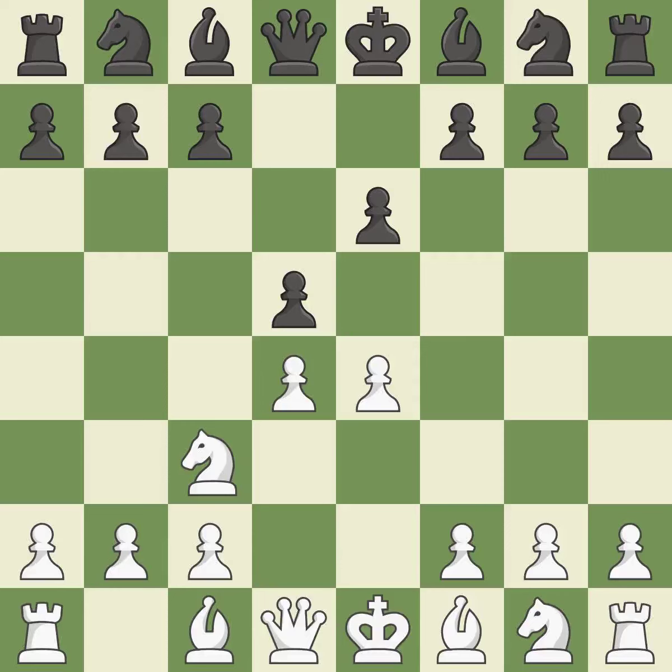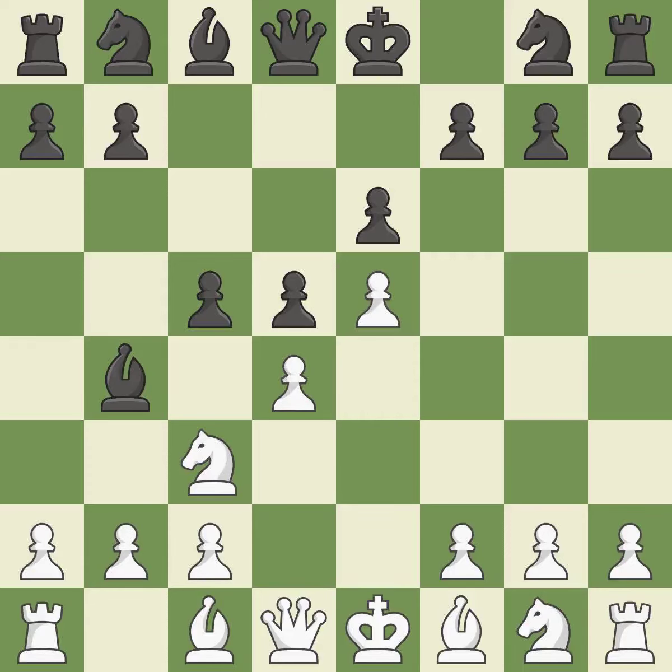The E4 pawn is threatened by the center counter-attack on D5. NC3 defends the E4 pawn and pressures the D5 pawn. BB4 pins the knight on C3, preventing it from moving or protecting E4, and threatens to trade, disrupting White's pawns after BxC3. E5 closes the center and attacks the important D6 and F6 squares. The D4 pawn is struck by C5, kicking off center play.